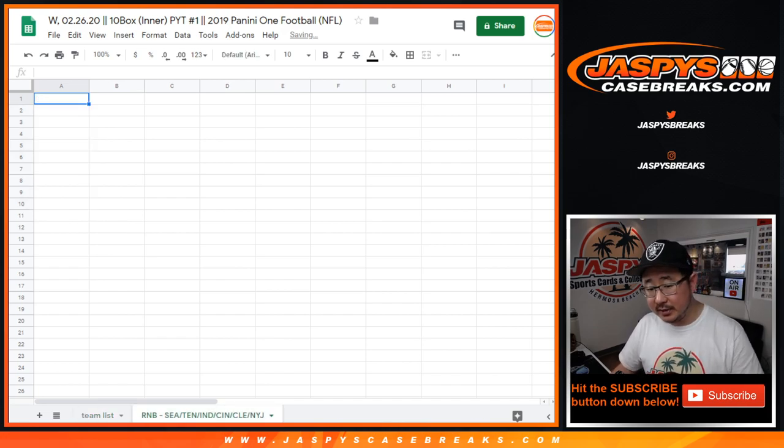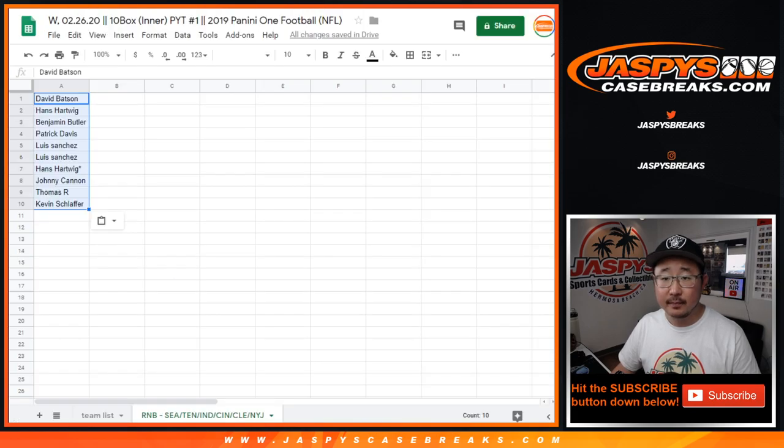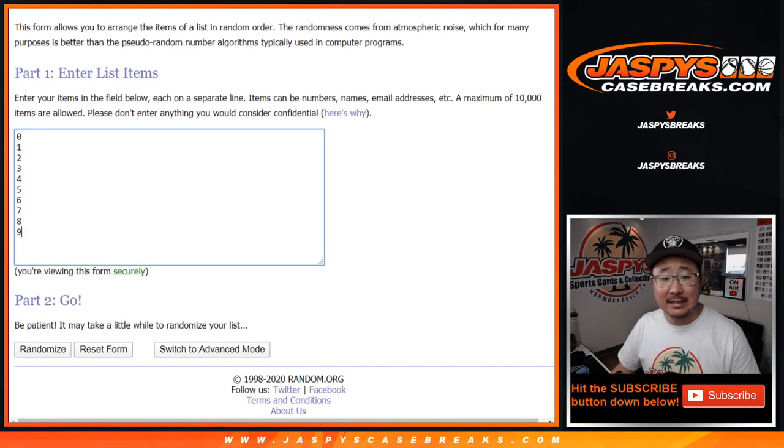Let's put him into that tab right there. Let's highlight that tab. There is David down to Kevin. 4 and a 5, 9 times for the numbers.